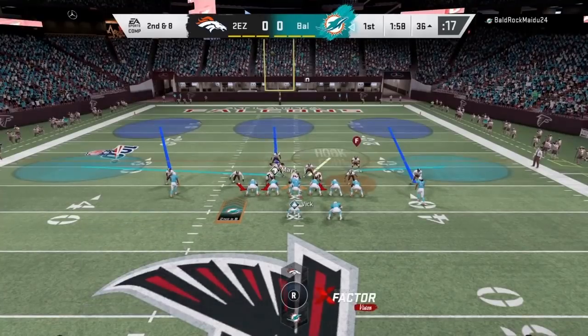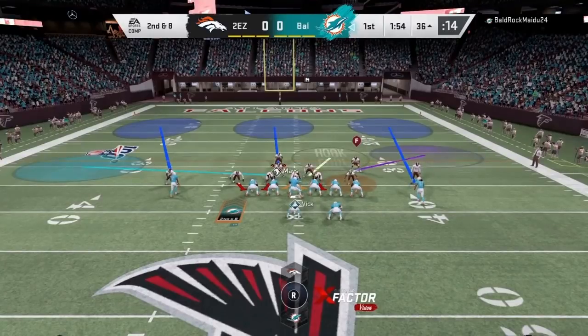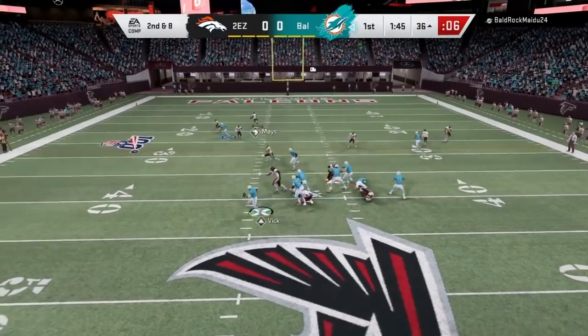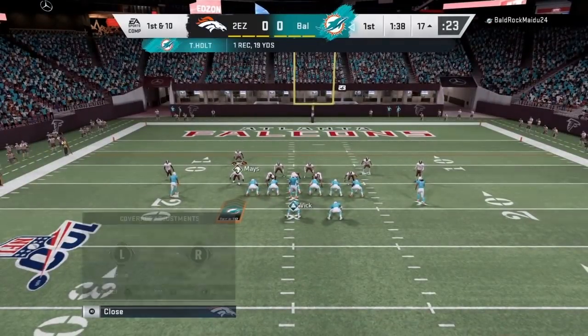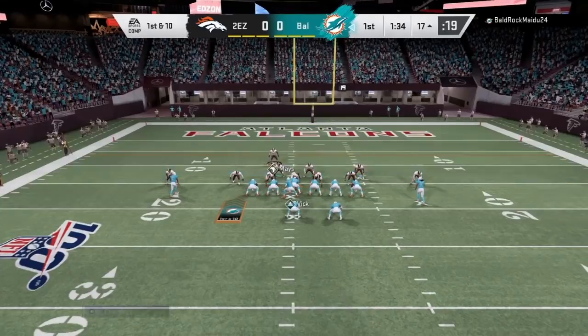Every time he comes onto the field, he always takes a long time to edit. I don't know why. He always takes like 10, 15 seconds to call his play. I don't know if that gets his energy up. But as you can see right there, Torrey Holt gets to the outside on Jalen Ramsey because in this game you just can't play those routes.